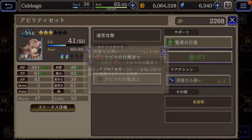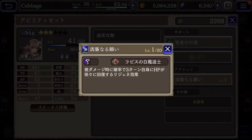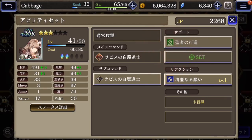And then the reaction skill — if she takes damage, she will restore HP to herself in the form of a regen. So that can improve her survivability.